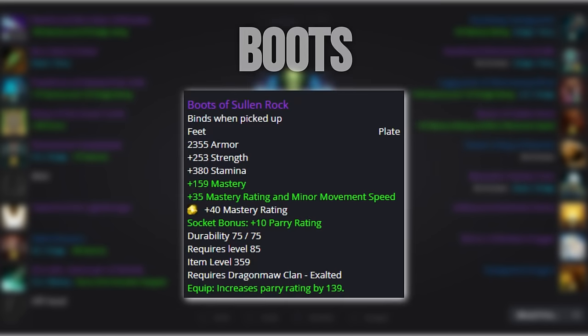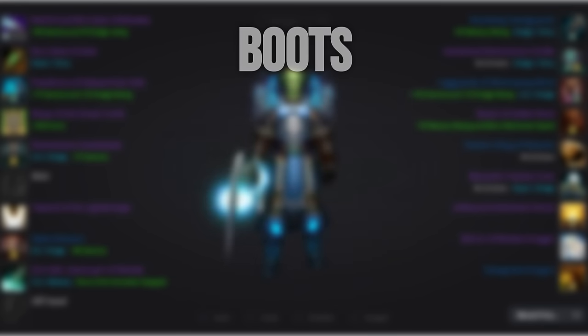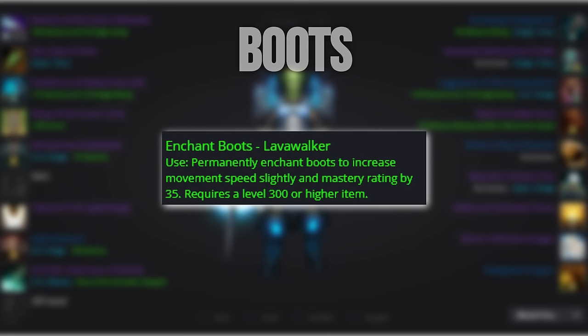For our boots, we want to run with Boots of Sullen Rock from the Dragonmaw Clan Exalted. Not really worth talking about alternatives, as everyone should pick these up. Enchant them with 35 mastery and minor movement speed.